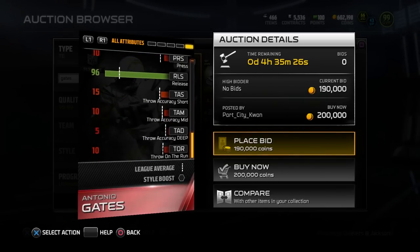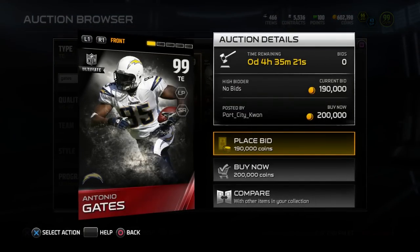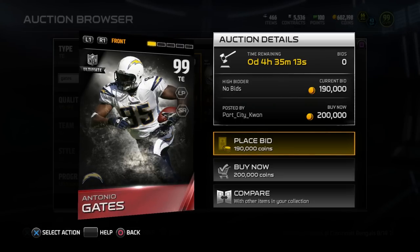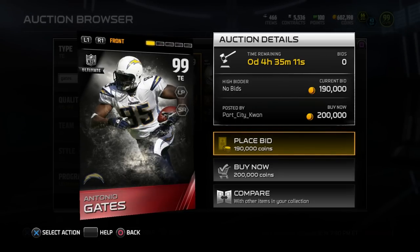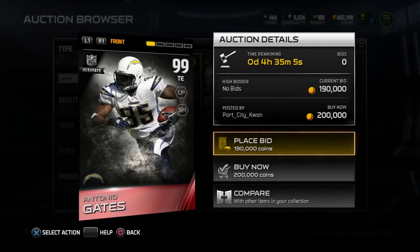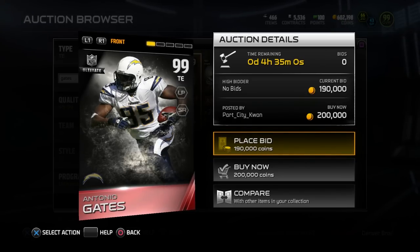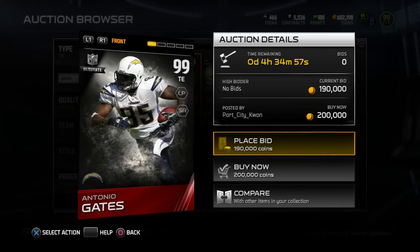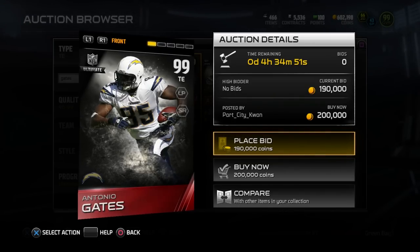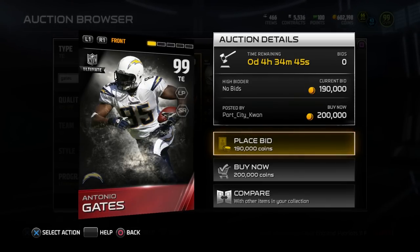Looking at his run-after-the-catch attributes: 93 stiff arm, 92 spin move, 95 juke move. If you get him into the open field at all, Antonio Gates is just about as good as most running backs in this game. He's got great spectacular catching at 98, and 102 catch in traffic — so if you throw up a fade route into the end zone to Antonio Gates, he is pretty much always going to come down with it. He is 6'4", a little shorter than some of the other guys on this list, but still absolutely tall enough. Great route running with a 91 and a 96 release as well. I'm not totally sold on the ranking between Gronkowski, Kellen Winslow, and Antonio Gates — I think they're all very close and almost clones of one another in a lot of areas. But personally, the speed, the acceleration, and the better run-after-catch attributes gave Antonio Gates the slight edge for me. All three are very, very good and very deserving of being in the top five.